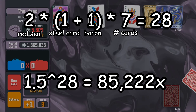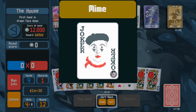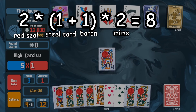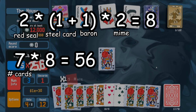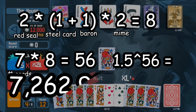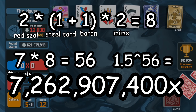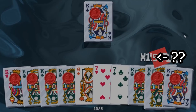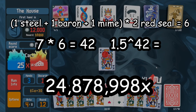Congratulations, you have now one-shot the anti-aid boss on gold stake. Finally, let's add one more joker — it's called Mime, and the text on Mime reads: re-trigger all card held-in-hand abilities. So before, each red steel card gave us 4 triggers, and now each one gives us 8. With 7 red steel kings in hand, Baron, and Mime, we have 56 triggers total, giving us 1.5 to the 56th power — 7,262,907,400 mult from one card. After reviewing the footage more carefully, it seems Mime is only causing 2 extra triggers instead of 4, giving 6 triggers per card, so we raise 1.5 to the 42nd power instead, which is about 24 million. It's still a big number.